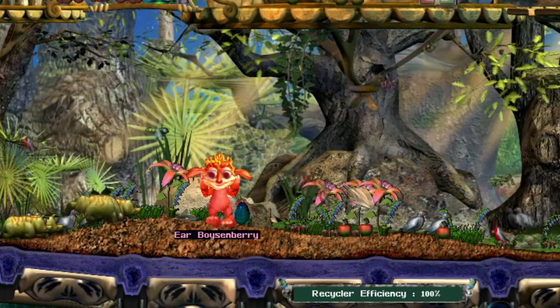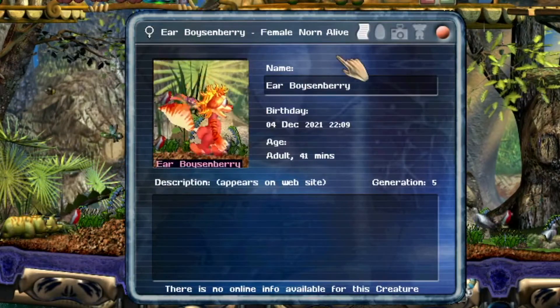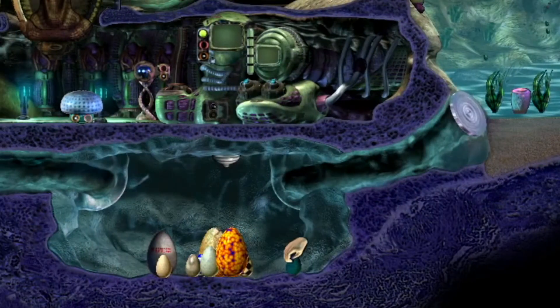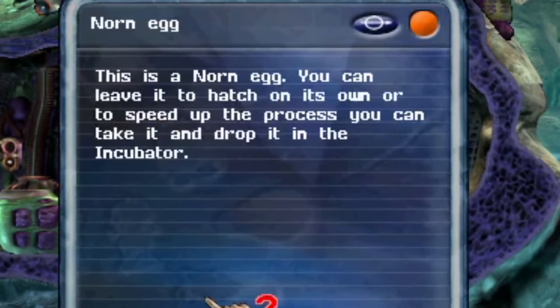If you right-click a creature while you're in help mode, it'll immediately bring up its profile and you can look at its history. But if you right-click an egg while you're in help mode, you just get a description of what an egg is. I think you know what an egg is.